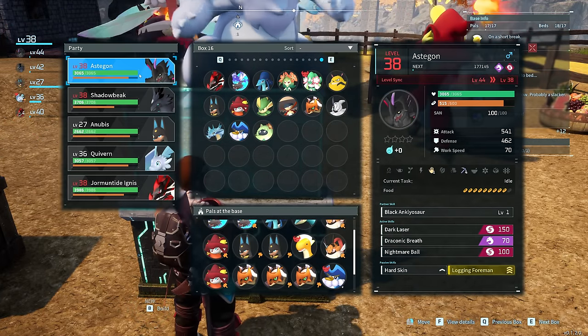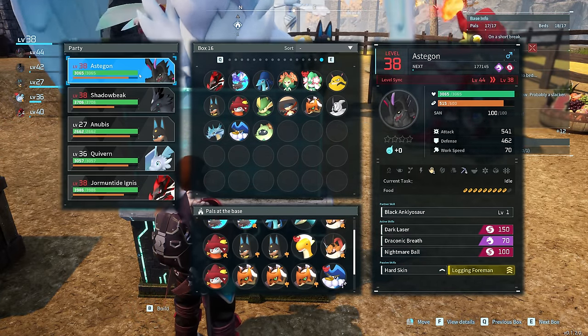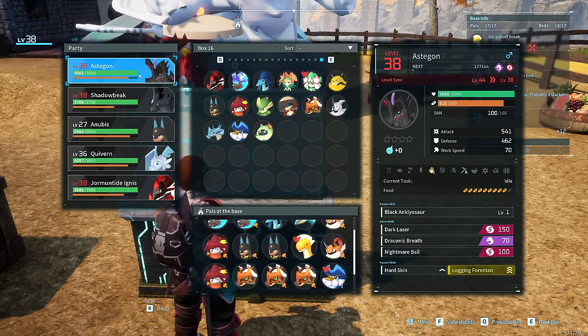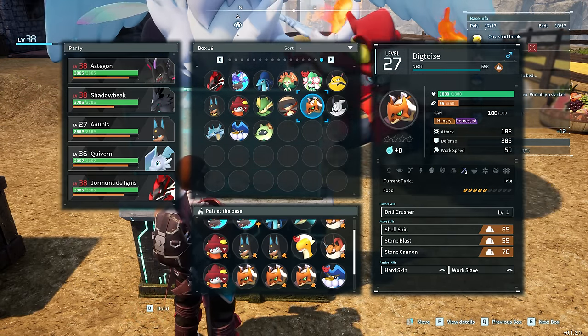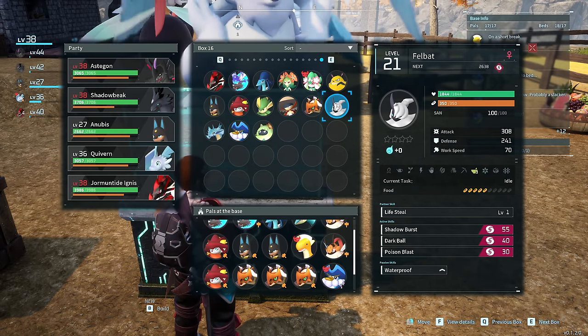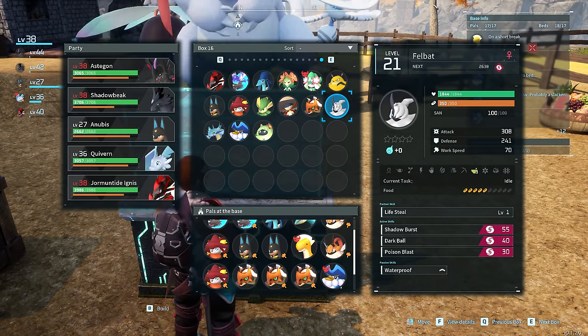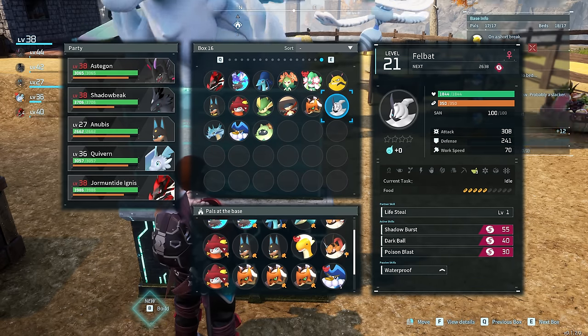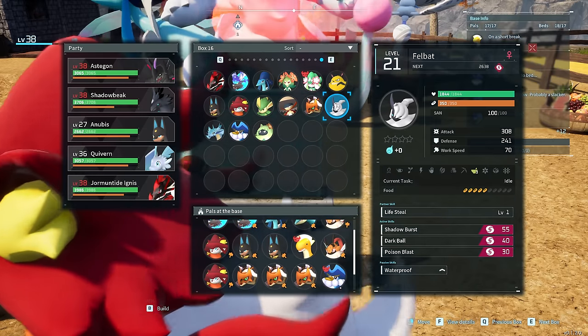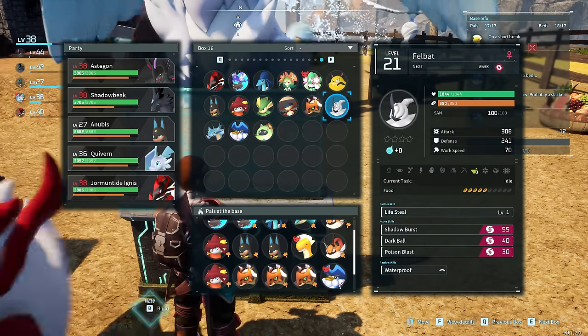Moving on to Mining. At the top we have Astagon — tier 4 Miner — but to be honest, this is more of a party member for me. If you want to farm up a couple, go for it. But the easiest ones to farm up are going to be Digitoise, a tier 3 Miner. Moving on from there, we have Felbat for tier 3 Medicine. Not as important in my opinion — I haven't really found medicine to be that big of a concern. Generally I just buy it from a merchant, but we'll talk about where you can find him regardless.